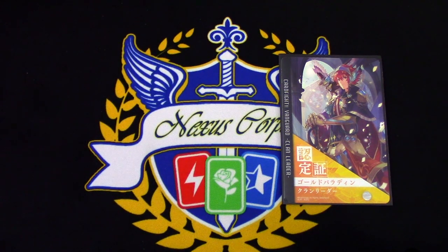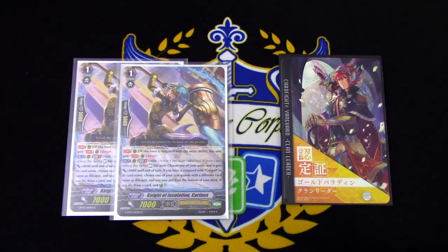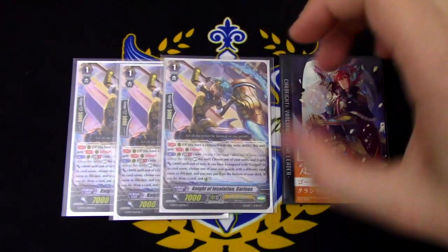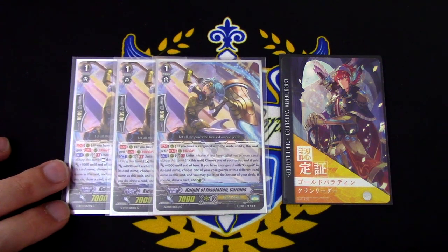We have now finished the grade 2s. Moving on to the grade 1s. For the grade 1s, we are running 3 copies of Knight of Insulation, Karanis. Karanis's skill is that if I have a Vanguard with the Unite ability, it gains Resist.